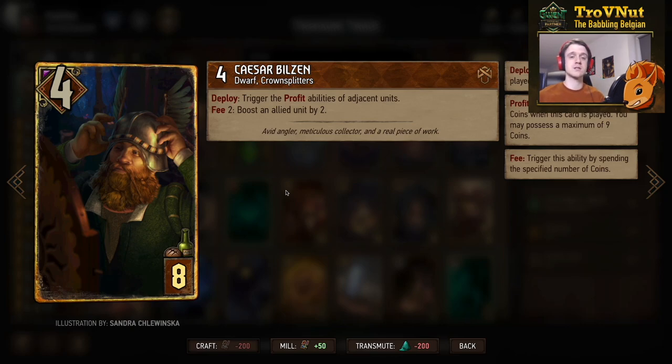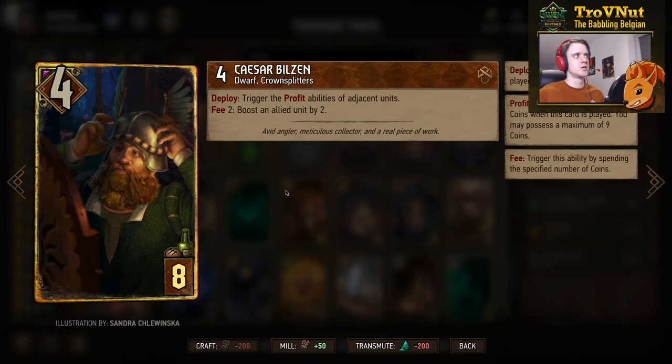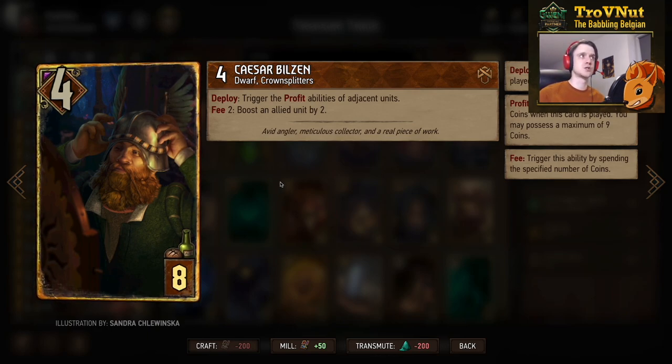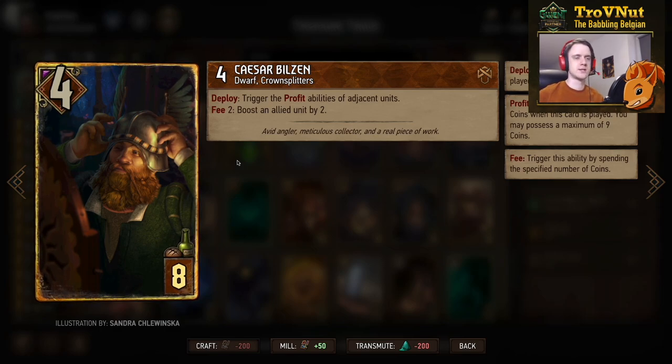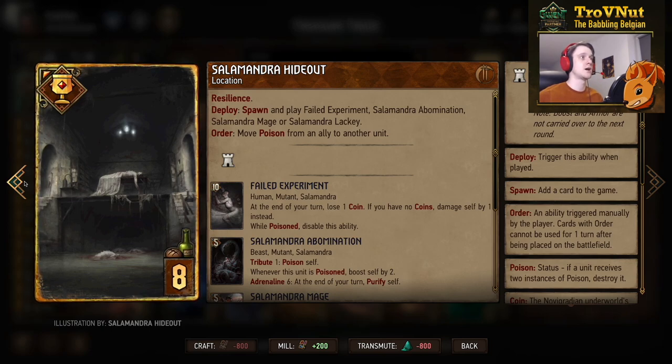My other addition — since I removed the Borsodi Brothers — is Caesar Bilzen. He starts at four power, but on deploy he triggers the profit abilities of his adjacent units. There aren't many profit cards in the deck, but if you pair him with Sigi Ruven you can gain a full bank in one go — and you can do that twice. He also has a fee ability: for two coins you can boost an allied unit by two, so you can spread your boost more flexibly than with the Sea Jackal.